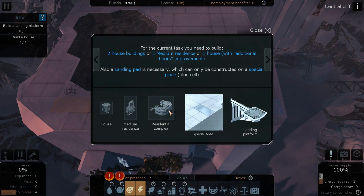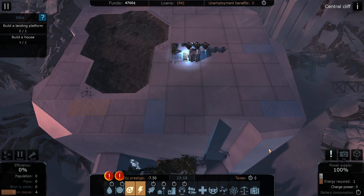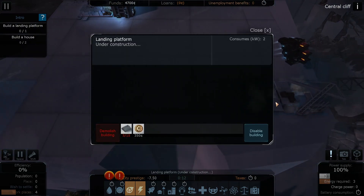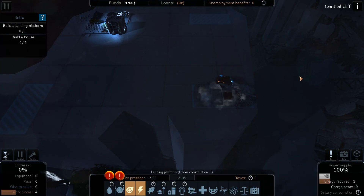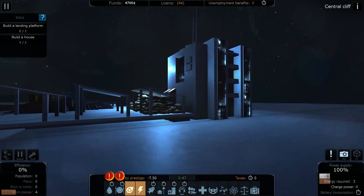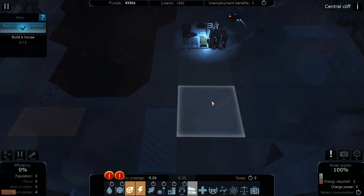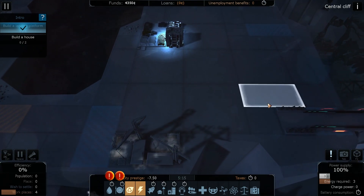Now we have to build a landing platform and build a couple of houses. We've got houses here — residential complex, houses. Houses go on these small squares, and then you get residential areas and so on. I'm going to plonk this here so our three little drones will get to work. You can see it costs a little bit of matter to build. We can speed this up by hitting control. This game does actually have some pretty impressive camera modes — if you hit Tab, look at that, that is nice. There's also another mode that some people might prefer.